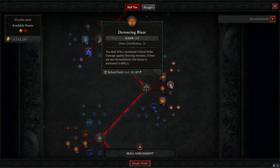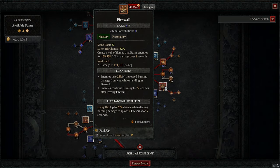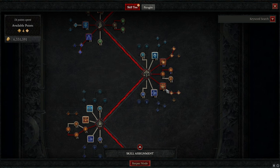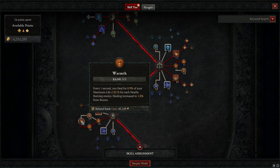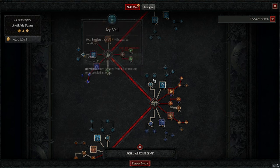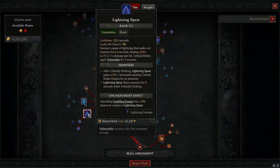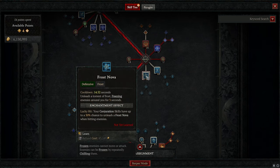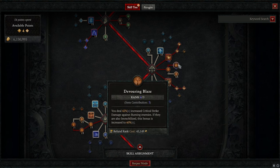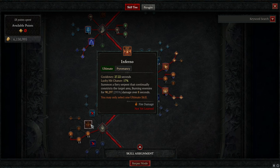If you hate how slow the meteors drop, swap to Mage's Meteor — I prefer that most of the time, but for gameplay I use Devouring Blaze to show bigger numbers, giving 18% more damage. For Firewall, you could skip some of these points since most damage isn't from Firewall, but you definitely want Mage's Firewall so enemies keep burning — which can proc more firewalls, X'Fal's, meteors, and also heals you with Warmth. With the extra four points you could go into Icy Veil, cooldown reduction on Flame Shield, or Crippling Flames for a higher immobilize chance.